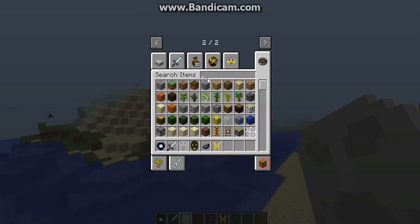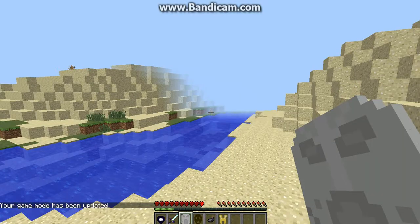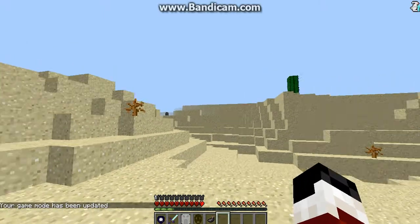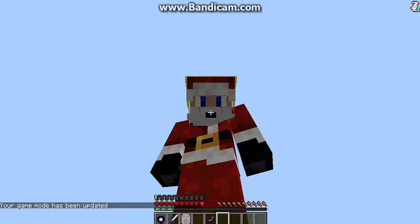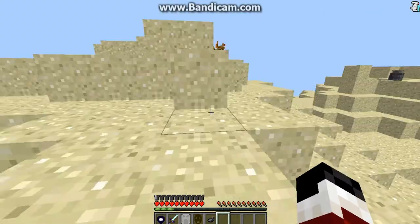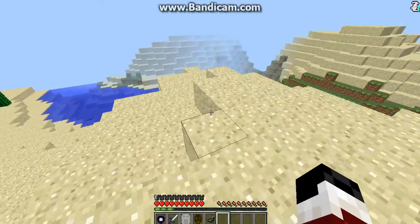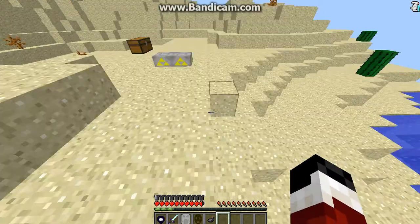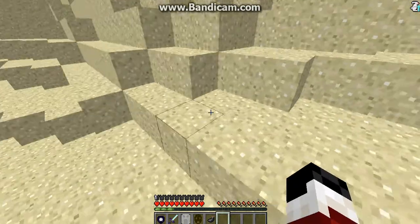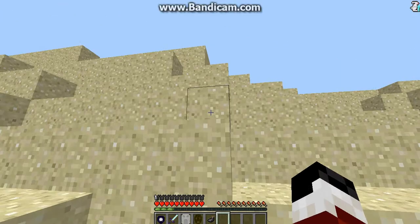Let me change it back to survival. I'll show you the Bunny Hood. You wear it — you can't really see it, but it makes you jump really high, like in Smash Brothers. Do you remember that? If you guys play Smash Brothers, this Bunny Hood makes you jump. Let's see.